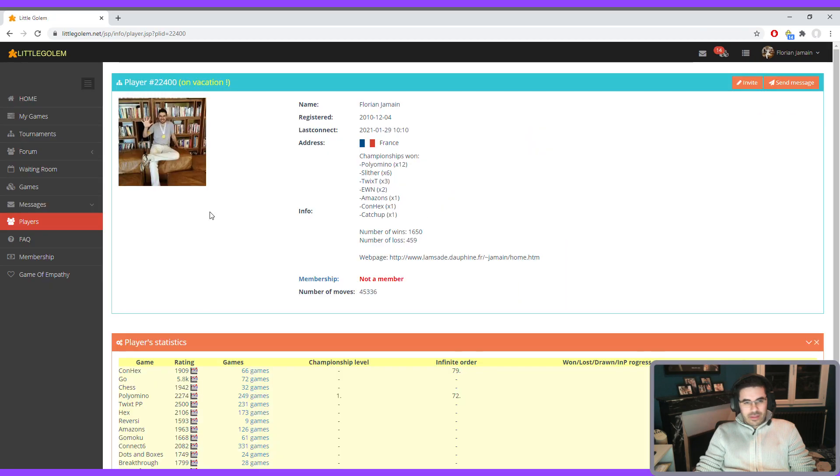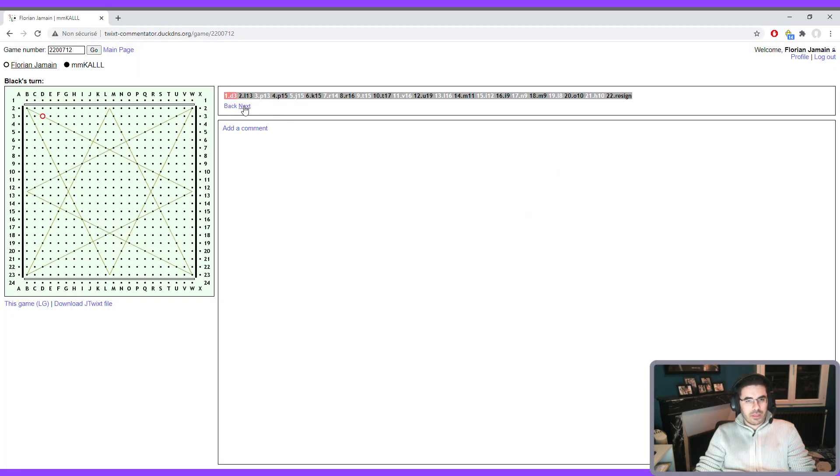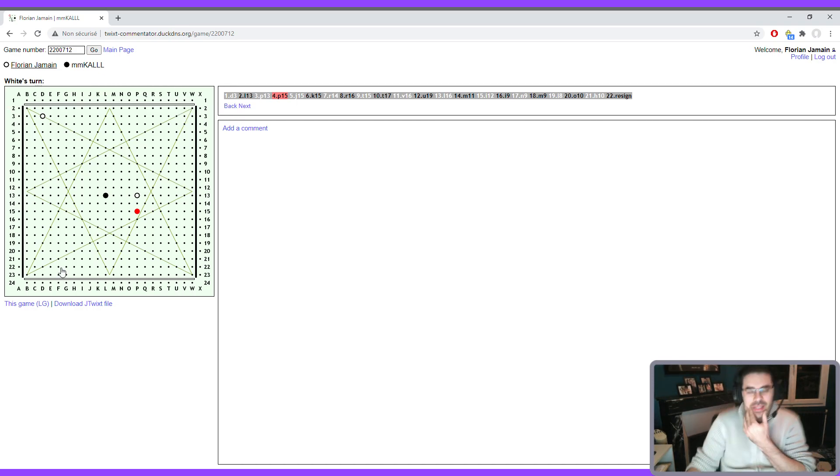Let's take another game — the one I played with Emco. In this position this already illustrates the second law: having two paths. The idea is to go either like this or like this — I can go directly in the line on the left or go to P13 and then to the top.